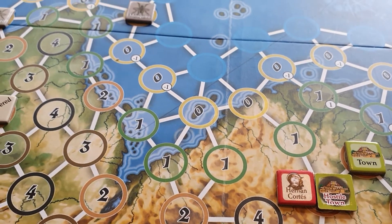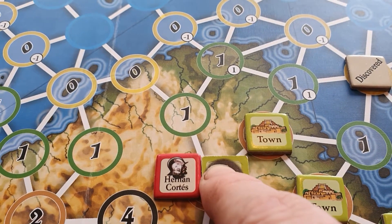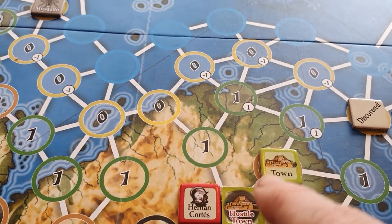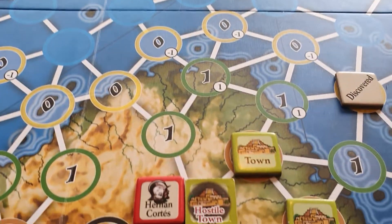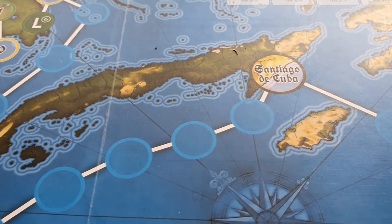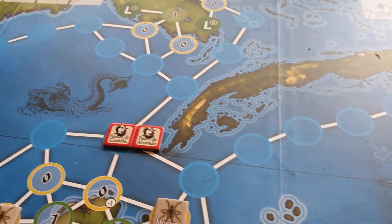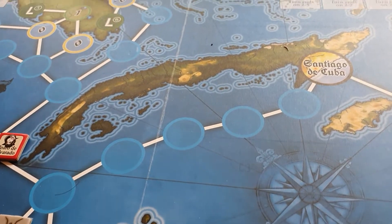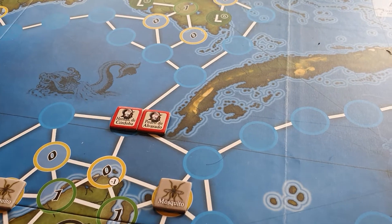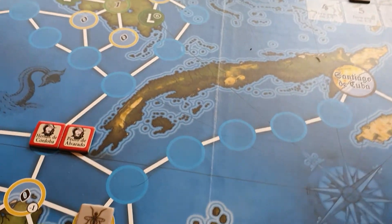You haven't got any choice there, but you could move two with the second move being into an unexplored or undiscovered space — so you could go one, two like that, and that would be a legitimate move as well. If moving by sea you can move up to six sea spaces. To move by sea you must be either in Santiago de Cuba or Panama, or in a coastal space, and then you make six sea moves from there onwards.